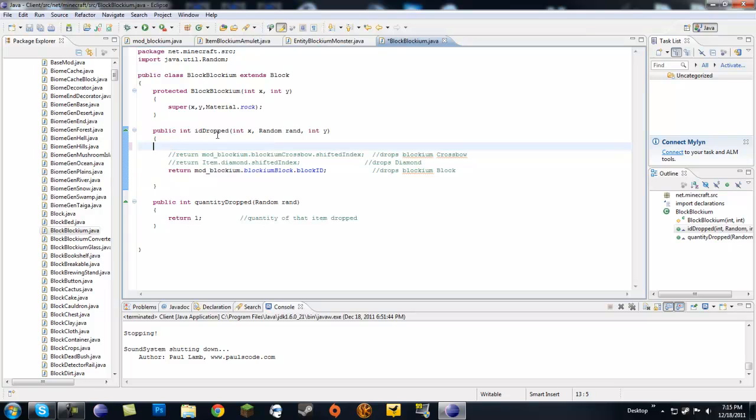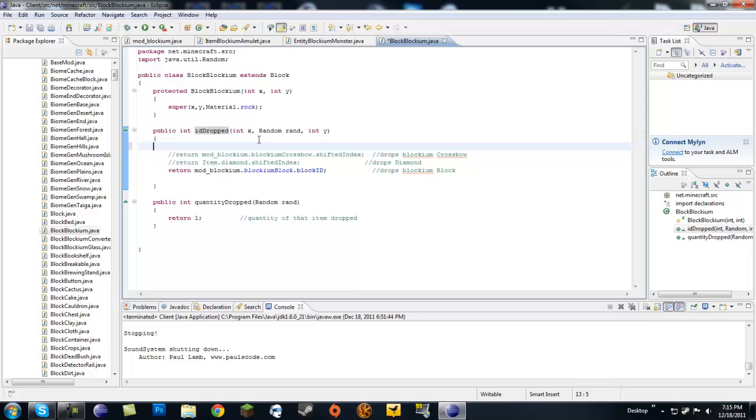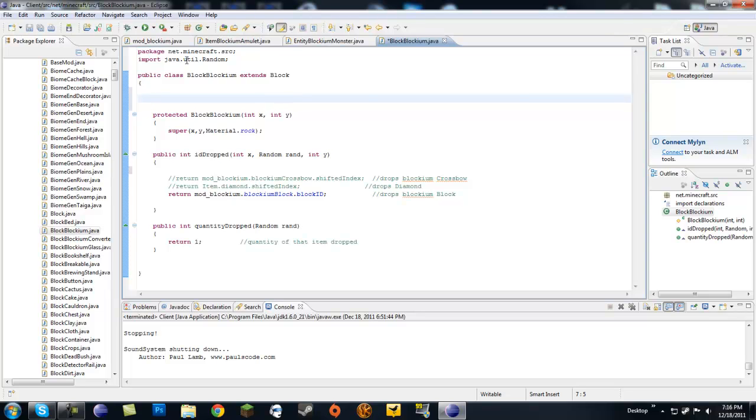If we look at our block class — mine is BlockBlockium — we see the idDrop method. The idDrop method passes in a random rand, so we no longer need to create a random rand, but we do need to create some kind of an integer. Let's make this a class variable, so put it right before the constructor. We'll do public int and name it rare.